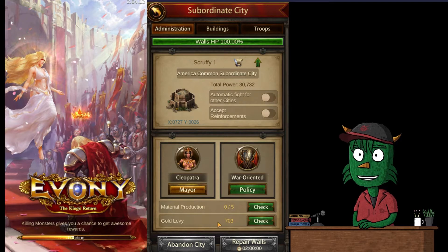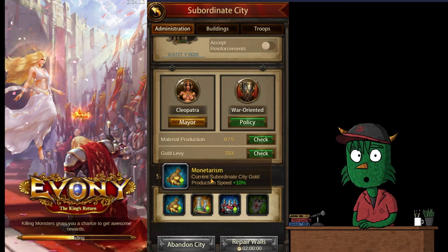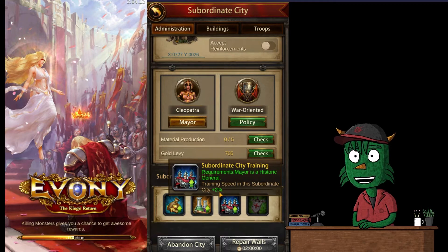The subordinate city is also going to make gold. It's going to make 194 gold an hour for us, and money's good. Here is our subordinate city buff — monetarism. Current subordinate city gold production speed is 10%. If we upgrade to green level, that goes up to 20%. Scientific experiment gives our research speed a plus 3% boost at the academy. And because we have a historical general as mayor, our subordinate city training is boosted by 2%.